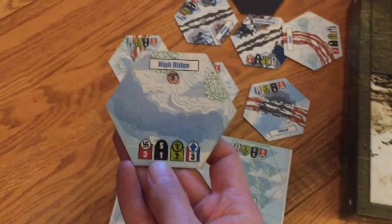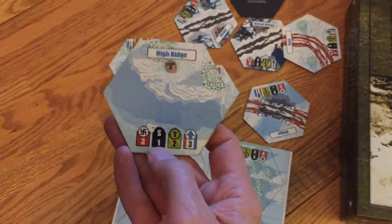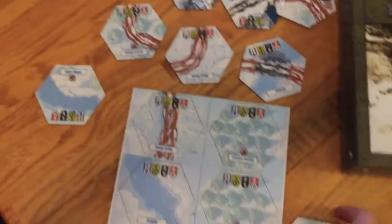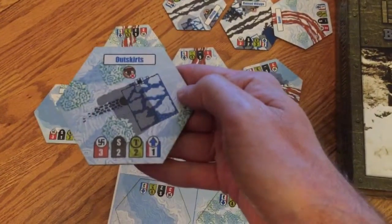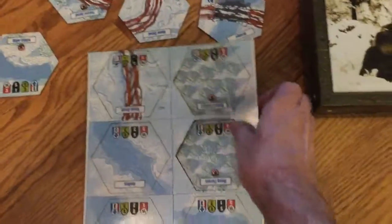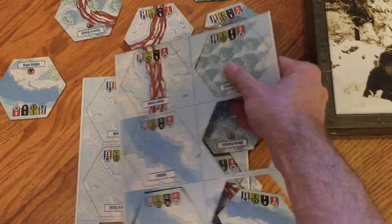There are nice ridges like Eisenborn Ridge where you can camp out — they give you good tactical and stealth values, but they take a bit of work to get into. There are also outskirts, forests, more roads, and open spaces, which are dangerous to cross.